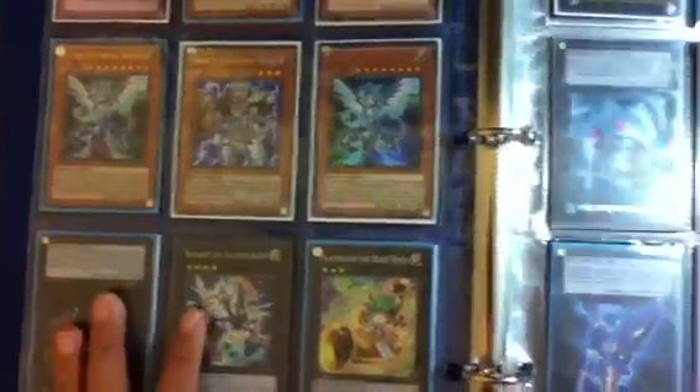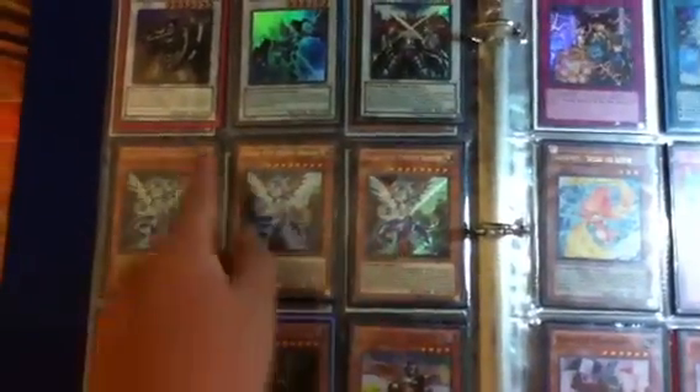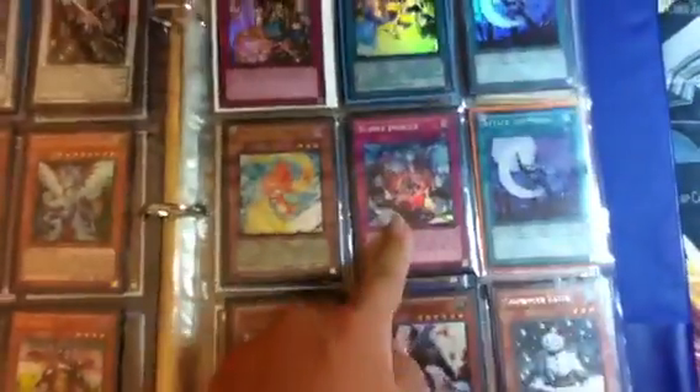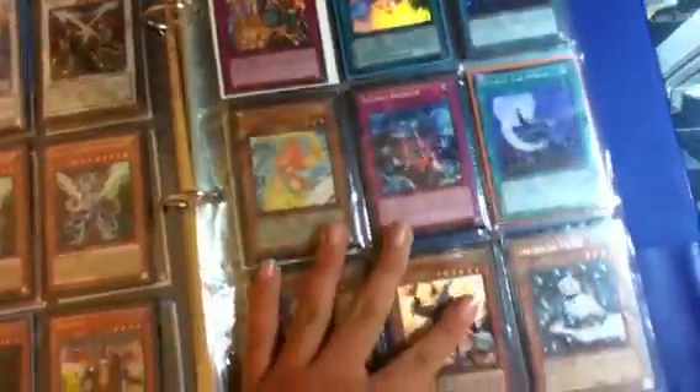These are ultras, ultra secrets, supers — these are not for trade. So yeah, place of the secret galaxy eyes, some synchros — this stuff I'm opening might be going for trade. I want lots of Abyss Rising haul, so if you guys have any feel free to comment. Sorry, that's making that sound — I don't know if my binder is messed up.